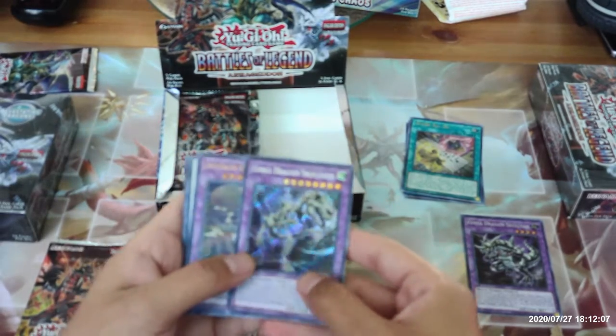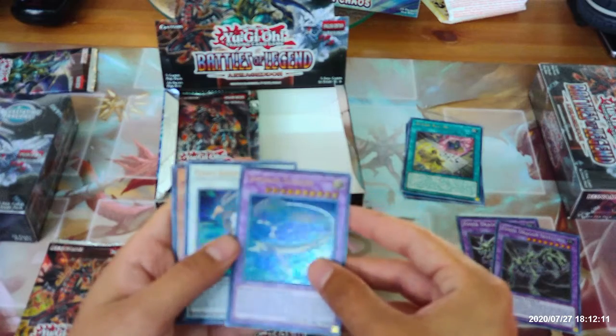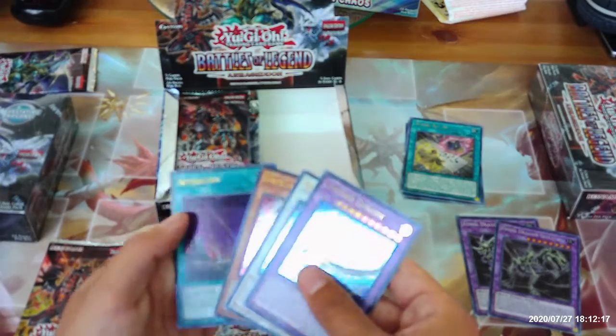Fossil Dragon Skullgios, Invoked Elysium, Goyo Defender, Flower Cardian Cherry Blossom, and Afterglow.